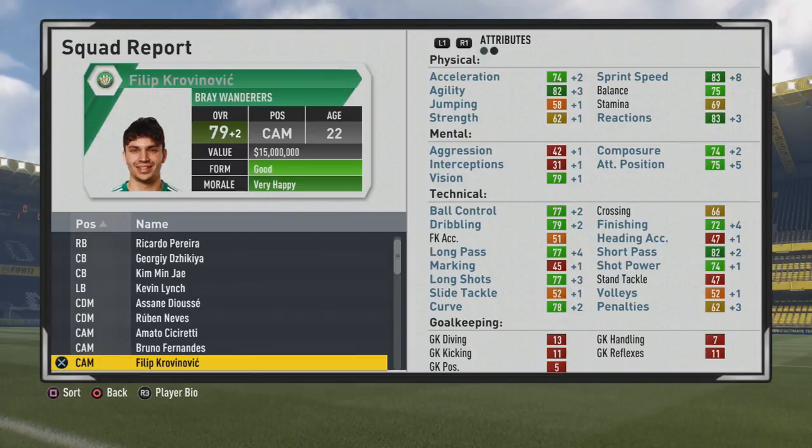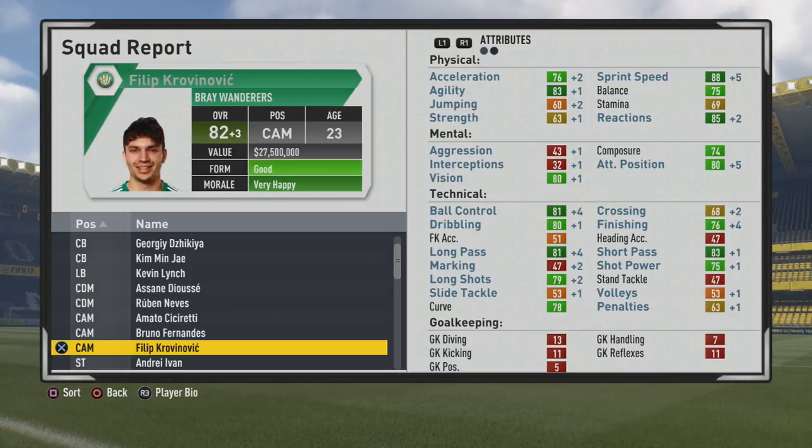Plus four to agility, plus two to acceleration, plus three to reactions mentally — a good improvement with a plus five there. Technically, ball control, dribbling, finishing, passing, long shots getting the majority of the growth in those technical stats, along with the curve. Good growth now — up to 82 overall at age 23.